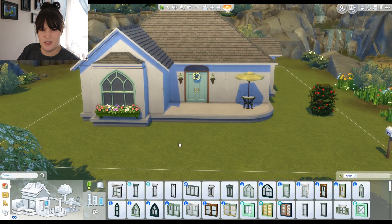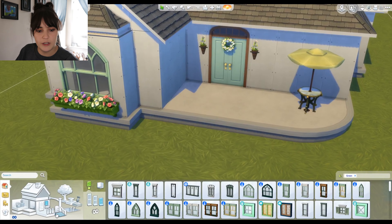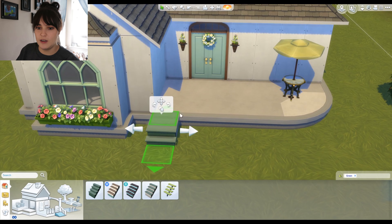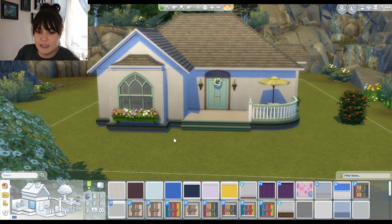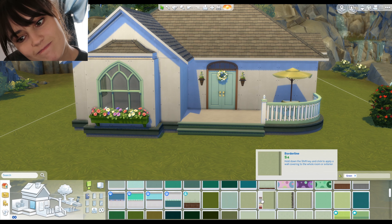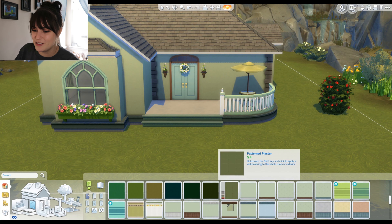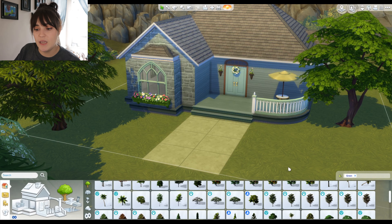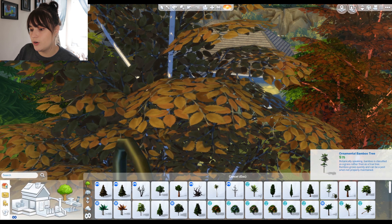I hate to use this door because it's the same one that Plumbella used but it is adorable — I honestly didn't even know we had this door and it's hella cute. Oh wait, do we have green stairs? I got a little worried — I built this whole thing on a foundation not knowing if we had green stairs. That kind of ruins it. Maybe if we get enough trees and bushes no one will see how ugly it is.